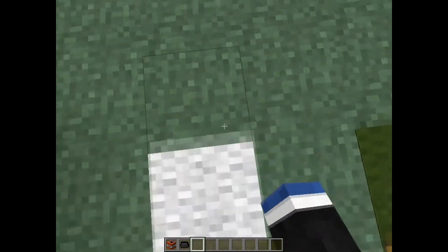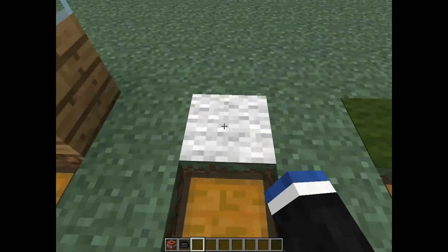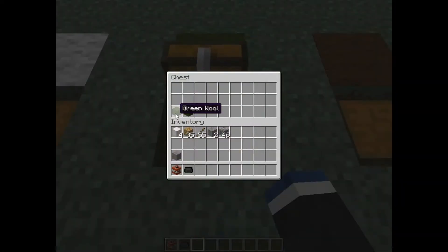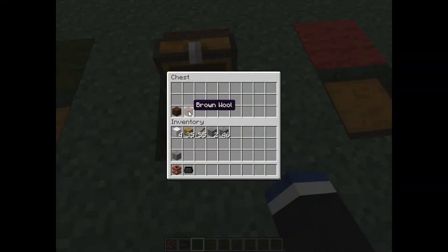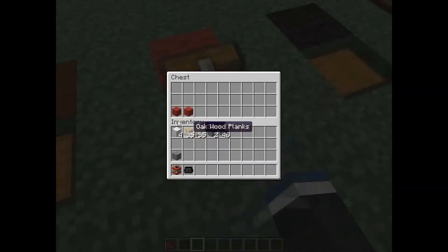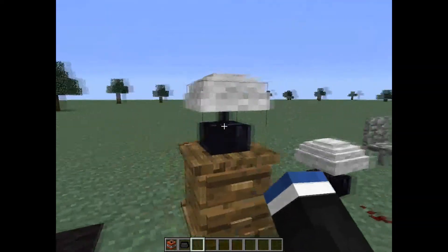Here's the carpet. I know 1.6 is actually adding carpet. The carpet is crafted with two wool and you get four of them. With two green wool you get the green carpet, two brown wool gets the brown carpet, red wool gets the red carpet, and two black wool gets the black carpet. So that's all cool.